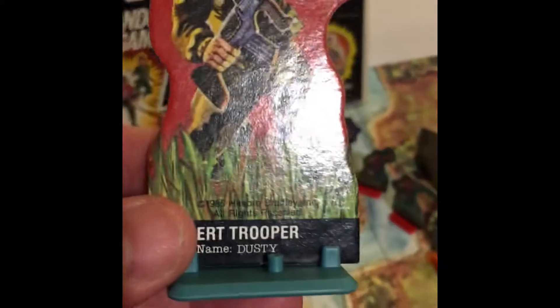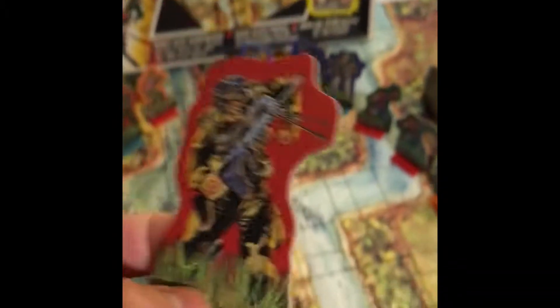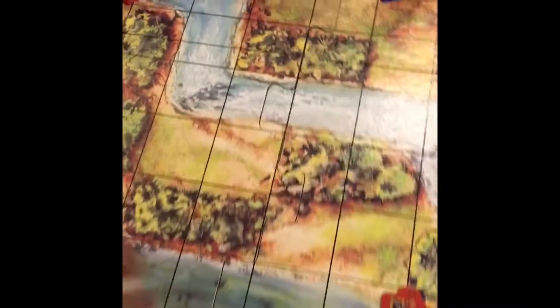One thing I really like about this game is if you look at the little card holders, you can take them out. And you bring your 1980s G.I. Joe figures and you can actually put the G.I. Joe in here instead of the card figure. I'm going to show you — it's a Cobra. You put the little guy here, you look at the feet.